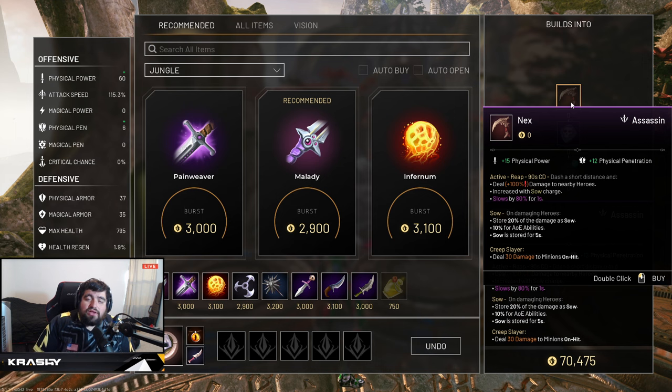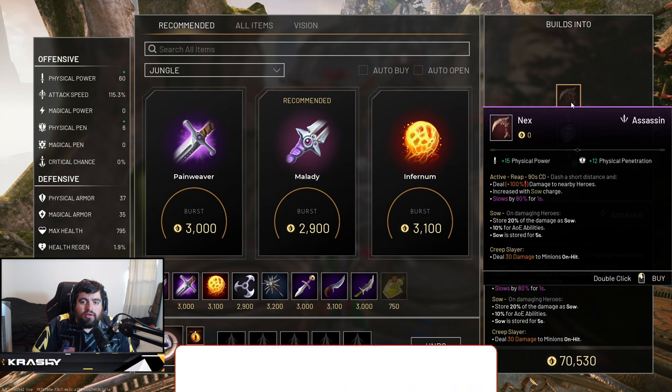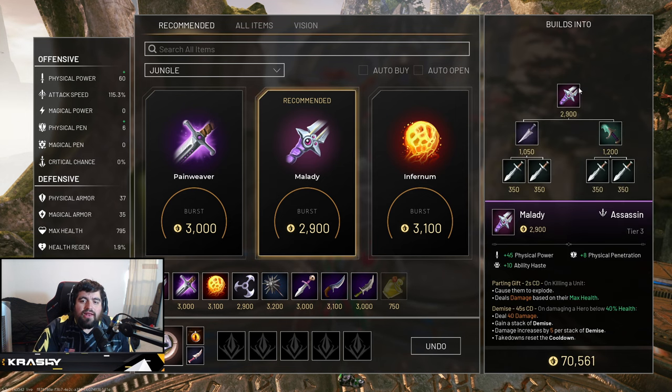When you press Nexus, you dash in the direction you're moving and pass through enemies, dealing a small AOE amount of damage. You really want to pass through the enemy — you can chip them, but you're essentially dashing through them and it pops for 20% of the damage you've been dealing to nearby enemies. This is a great way to execute, a great way to add additional damage to your burst. It's also a bit of added mobility — you can pop Nexus just to do a mini dash and try to run away or chase.